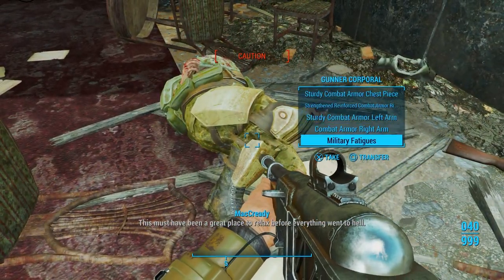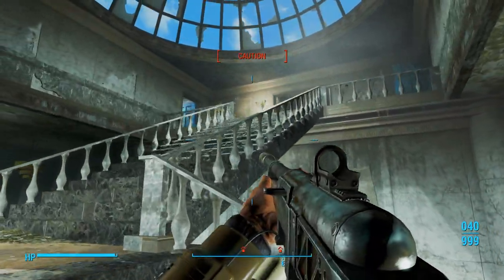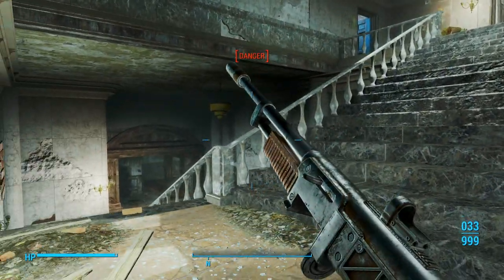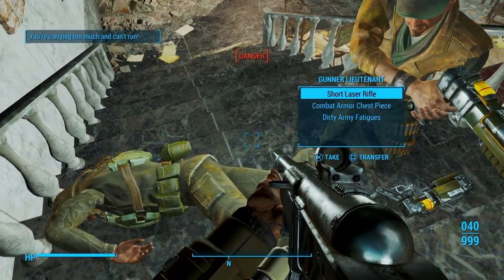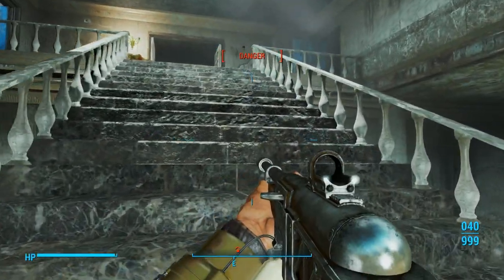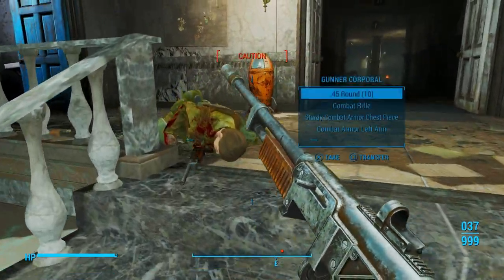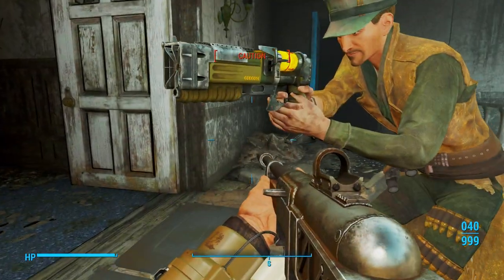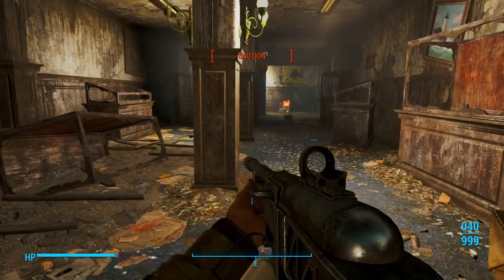Must have been a great place to relax before everything went to hell. Got some gunners up there. Heavy left leg, right leg. Now we have a full set of heavy combat armor, which I'll probably go back to Sanctuary after this episode, upgrade it all, and then put it all on. We are traveling with McCready right now because as we kill gunners that are named, he's going to like that.